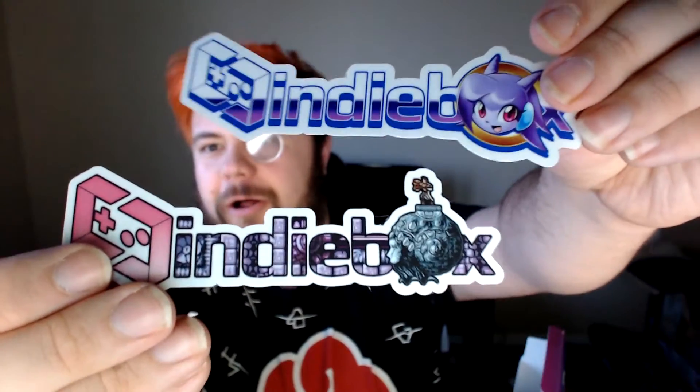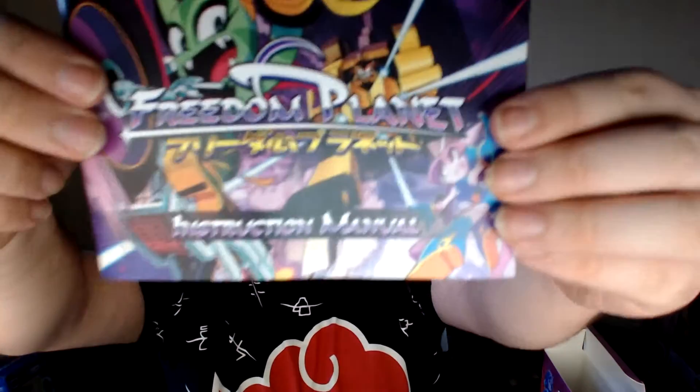We've got our Freedom Planet themed Indie Box sticker, which can actually join my other one — I still have all my goodies from the last one just kind of kicking around. Here's the instruction manual — it comes with the instruction manual which tells you everything you need to know, and thankfully you can play with a controller. I have a really good feeling about this game. Because it's like old Sonic, and I love old Sonic.